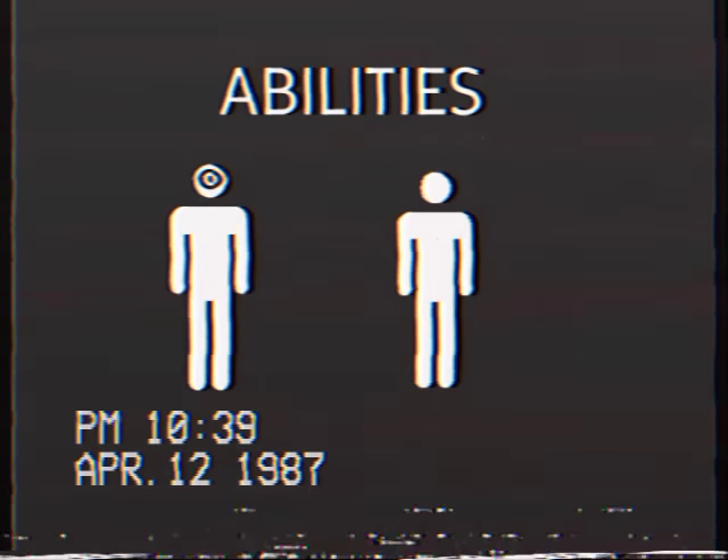The entity's speed is slightly faster than humans, and it will instantly kill you if it comes in contact with you.